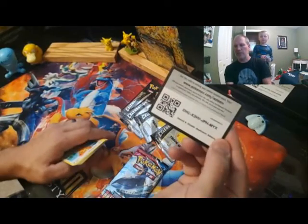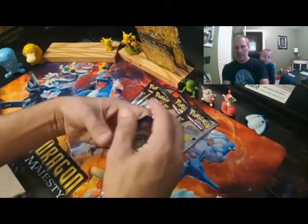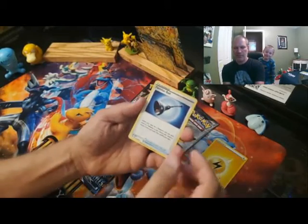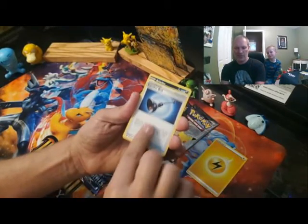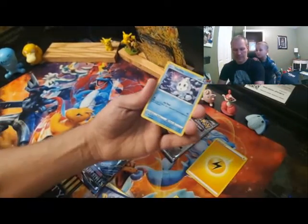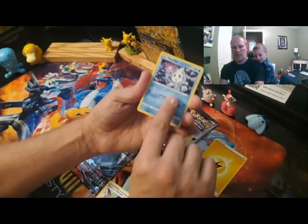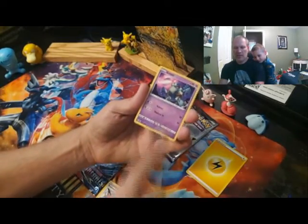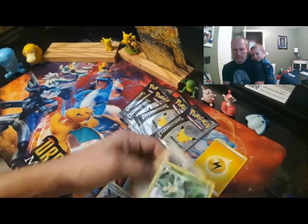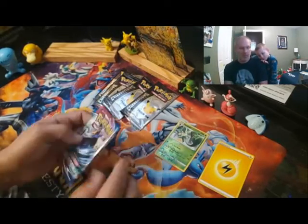Daddy had that backwards — not good. There's a code card for you guys. There's an energy card. I love the trainer card. It has a Professor Burnett in there. Let's see if Daddy's going to have anything good in this pack — I think there's going to be a shiny one. That one's kind of a shiny one. That's the best I got in that one.